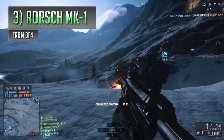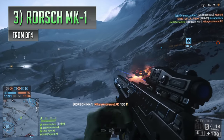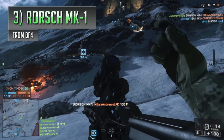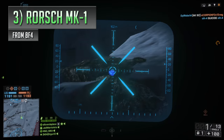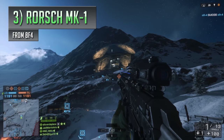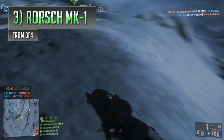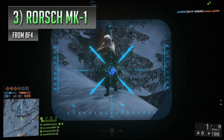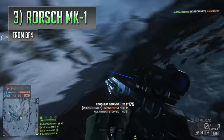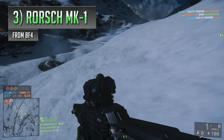Going from a nail gun to a rail gun: in third place we've got Battlefield 4's Rorsch Mach 1, one of the coolest, craziest things you'll be able to use in the series. The Rorsch Mach 1 came along in the Final Stand DLC and looks like some sort of futuristic alien cannon, charging up its energy to blast out ridiculously fast-moving bullets that inflict loads of damage to soldiers and vehicles. And if your shot lands on another player, that player isn't going to be getting back up.